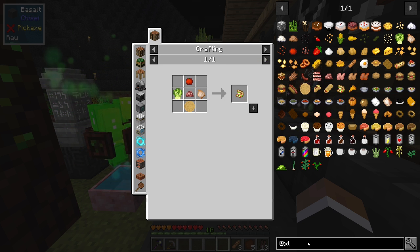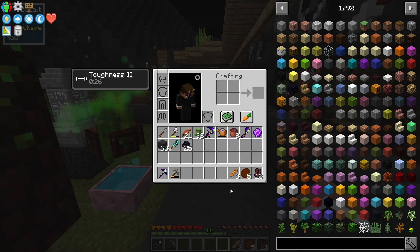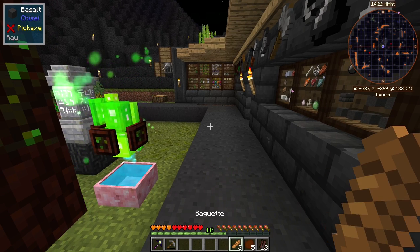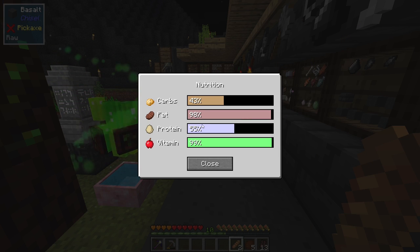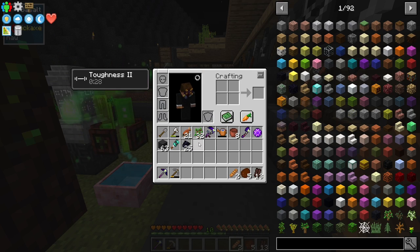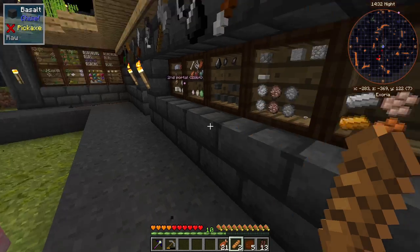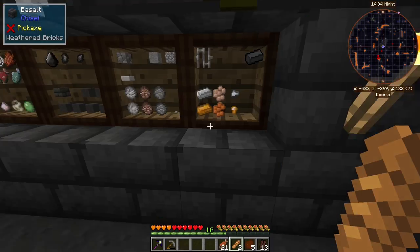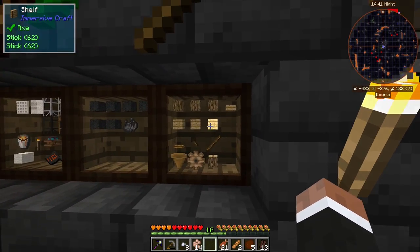I guess this pack does not have Pam's Harvestcraft — it has this food mod instead, and that's just crazy. Look at how full we are. We get some carbs, and I fried up some fish, so our diet is steadily going to receive more buffs soon. Let's grab all of these and start making chests.